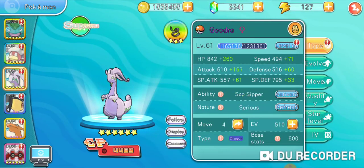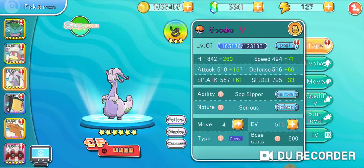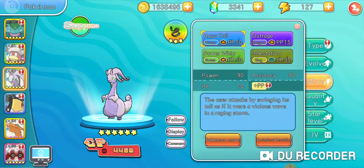Honestly, I kind of like mine because of the ability Sap Sipper. The reason I like Sap Sipper is because a lot of people use sleep powder Pokémon in this game, and Sap Sipper counters sleep powder, Spore, and any type of Grass-type moves. So if they try to put sleep powder on me, I put Infestation on the Grass Pokémon — then they can't escape for five turns and it boosts my attack.